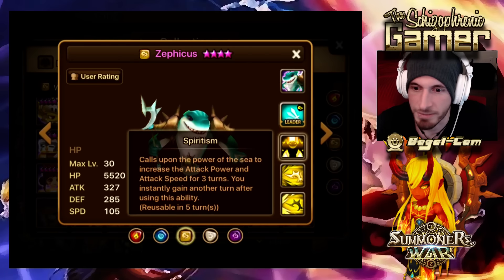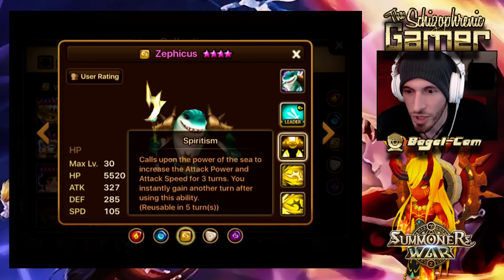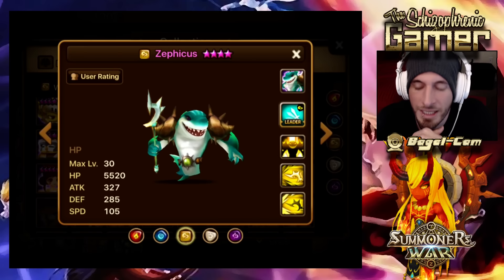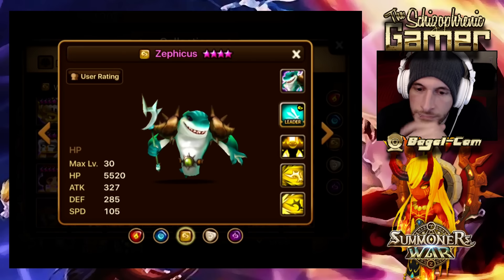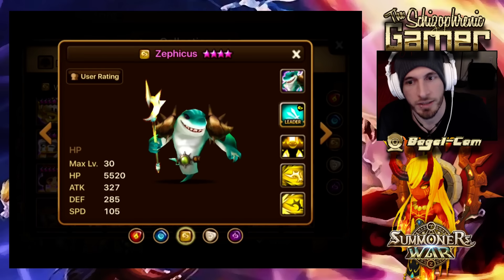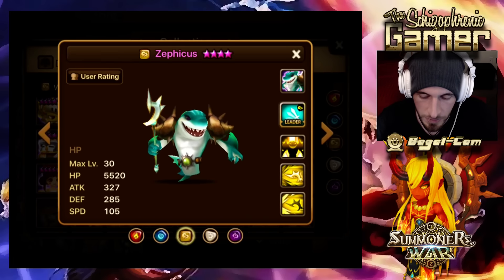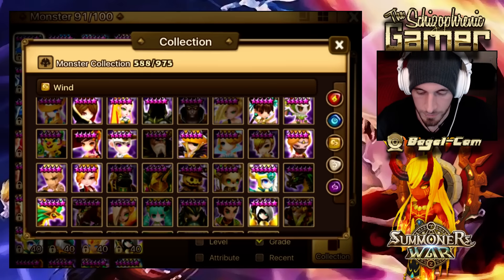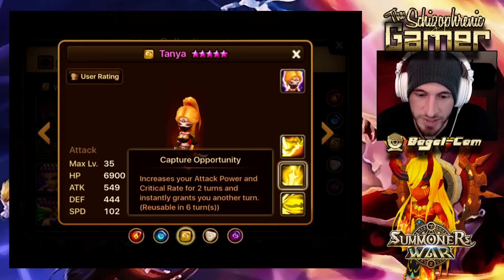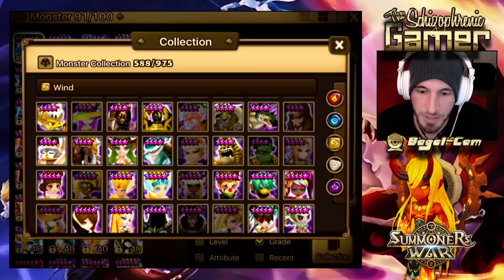And then we have Spiritism: calls upon the power of the sea to increase the attack power and attack speed for 3 turns. You instantly gain another turn after using this ability. So what is this like? That's like a mini Tanya — Tanya Jr., kind of. You increase your attack power and crit rate — or something. What does Tanya do? I have her. Increase attack power and crit rate. Zephicus is like a mini version of that, but he increases his attack power and attack speed.